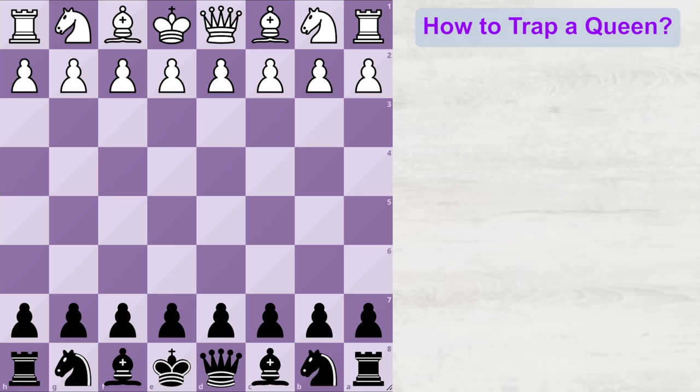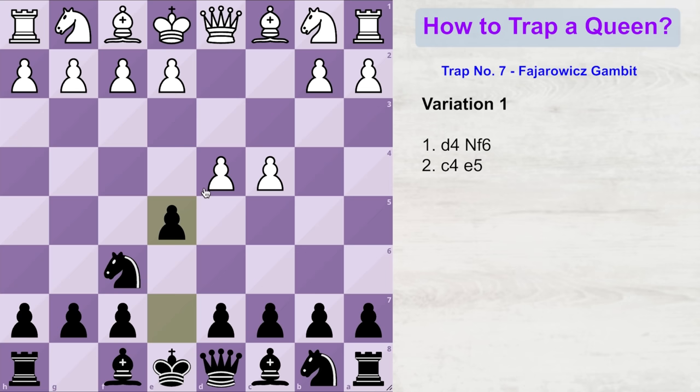The game starts with d4, black plays knight to f6, white plays c4, and now black plays e5, luring white's pawn to take on black's e5 pawn. White takes, and now the knight moves to the e4 square. White can either play f3, attacking this knight, or it can play a3, to prevent black's bishop from coming to b4 to check the white queen. Let's look at the first variation — a3. Since we want to capture white's queen, we play a move to get the queen out into the center of the board, and that move is b6.